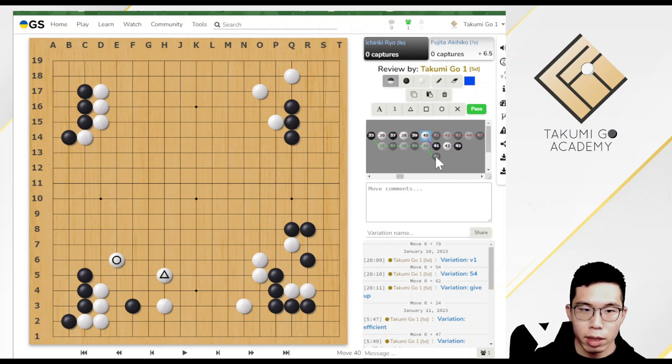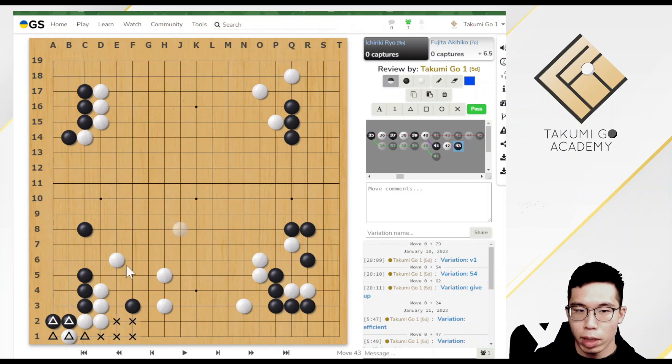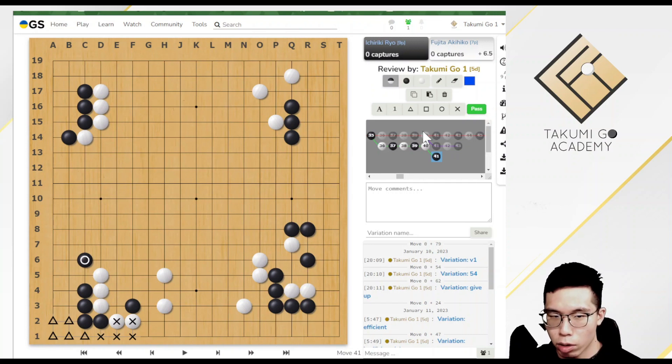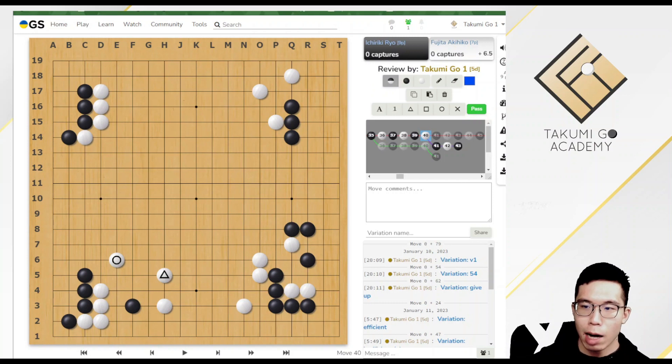Comparing to the normal joseki, the triangle points are Black's territory in the normal line. But in the joseki played in the real game, Black lost these 5 points of territory, while White gained those 5 points. So this hane and connect is actually very big — Fujita gained around 10 points at the corner. I think Fujita probably used AI to research this variation. AI also believes this is the better way to play, though the difference in win rate is very subtle.